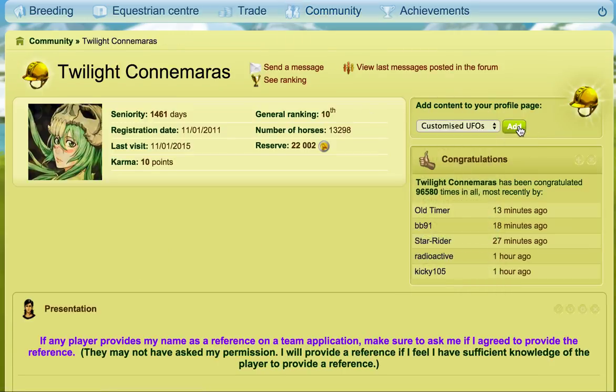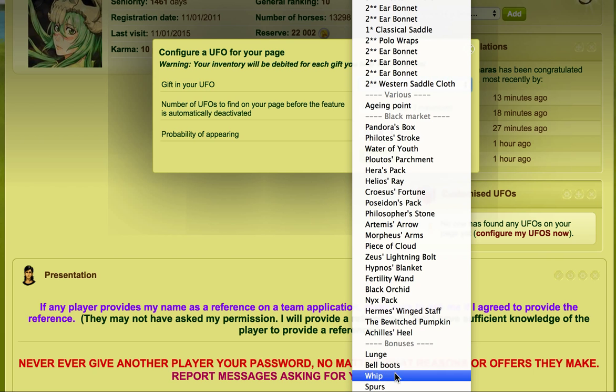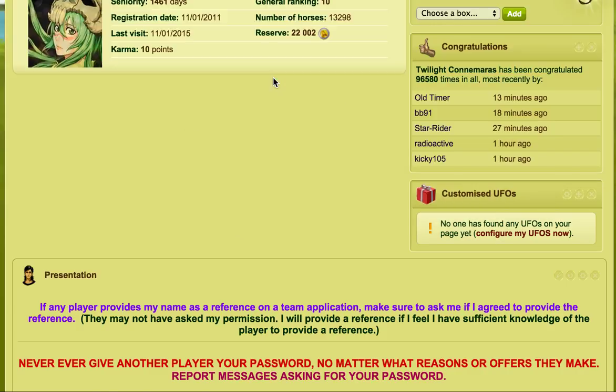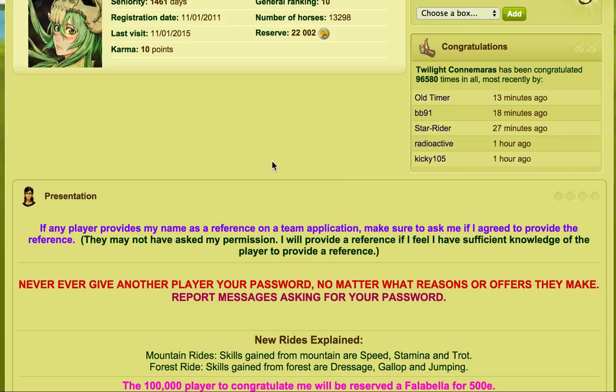Some people have customized UFOs on their pages. For example, if I were to create a customized UFO, I'd click 'Add,' then 'Configure UFO,' then select aging points, and I can make it really easy or really hard to find one. Then I'd click 'Activate' and that would be activated on my page. If you refresh the page, that's how it would show up — and you could possibly catch it if somebody had that on their page.